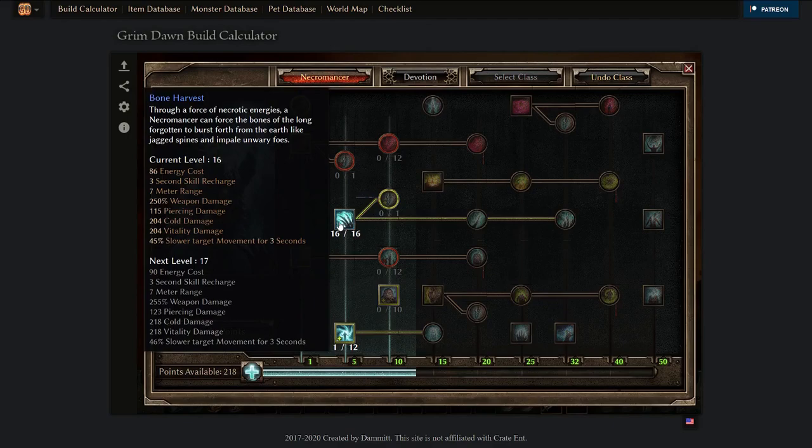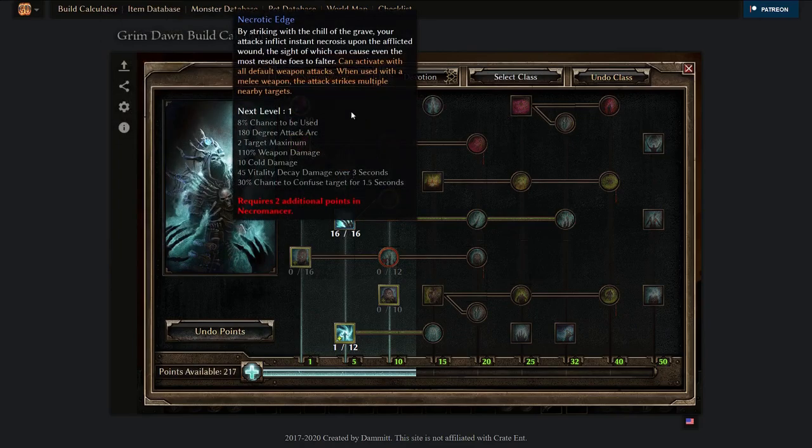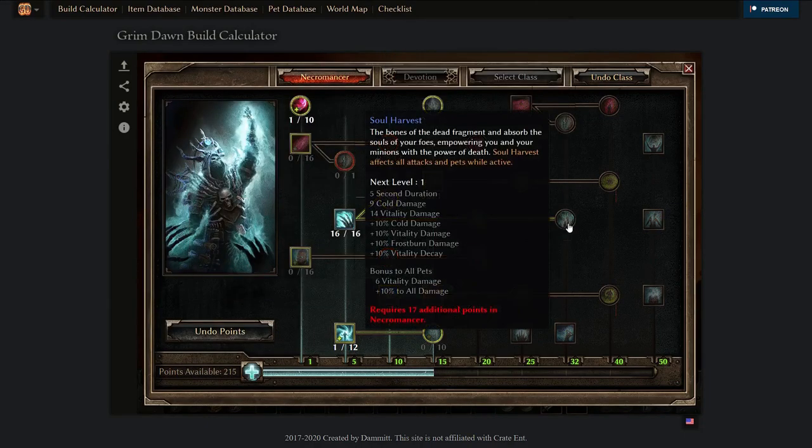In the case of Bone Harvest — since this is a weapon-damage-based ability — you probably also want to use default attacks in between Bone Harvests. For that, in the Necromancer example specifically, you could put one pointer into Reaping Strike and Necrotic Edge. Then you'd want to make your way toward Dread and Soul Harvest, because these are connected to your main damage ability and are pretty good in this case.